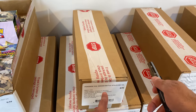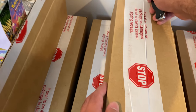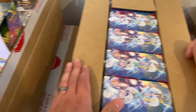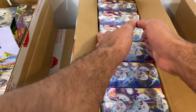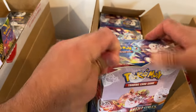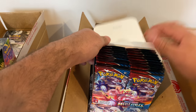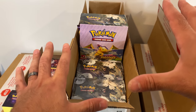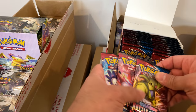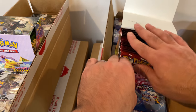Next up is going to be Sword and Shield set number five — Battle Styles. This is crazy. I've been working so, so long to make this happen. I just want to see all the crazy stuff you guys pull and I really want this to be something that you guys truly enjoy. Battle Styles is the next set up. Got a classic here. Vivid Voltage booster boxes are hovering around $125 to $150. Battle Styles — got the Tyranitar, the alt arts in this set. There's the four artworks.